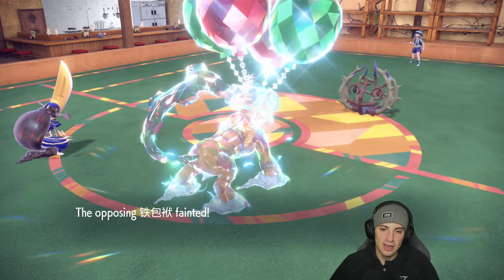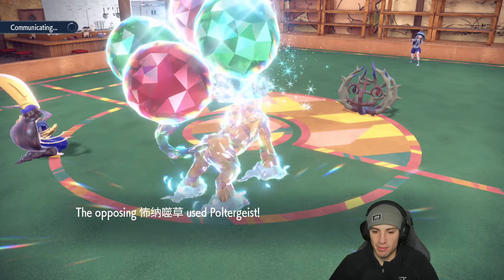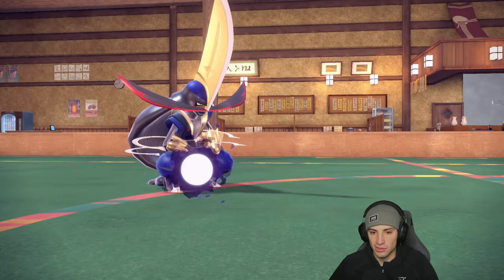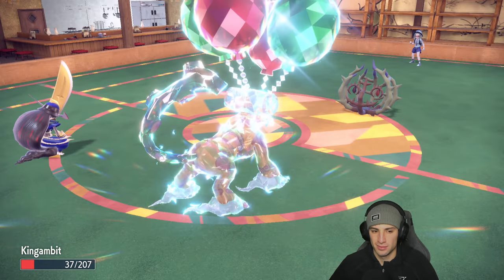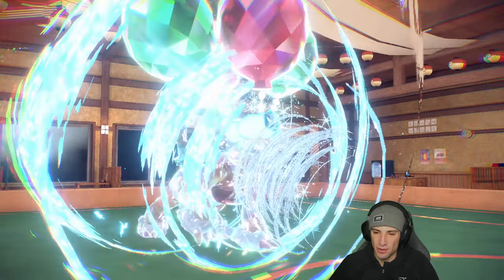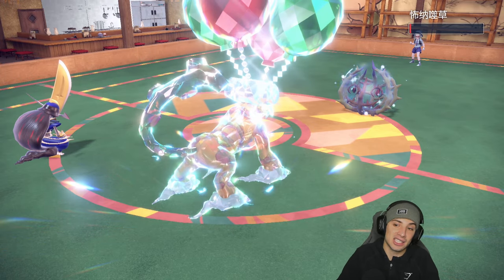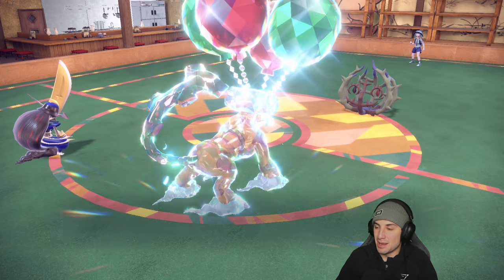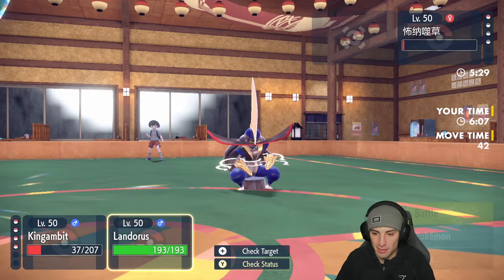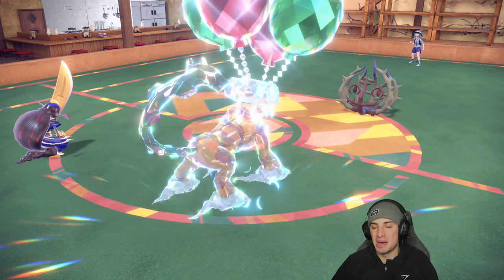We switch Sucker Punch to the Iron Bundle slot, he falls for it, we take it out — no problem, get it out of here. Brambleghast pops a Poltergeist — he might be attacking into my Black Glasses and I might be able to soak this. Awesome — and then Tera Blast comes in and cleans up this match. They're Focus Sashed but they cancel out, and this is looking like a sweep. Sucker Punch coming out — ladies and gentlemen, a sweep here in match number one.